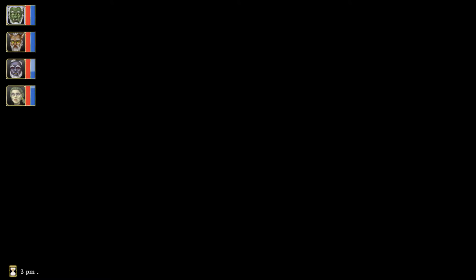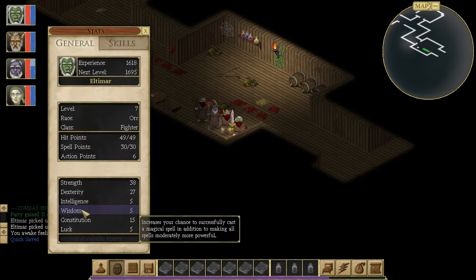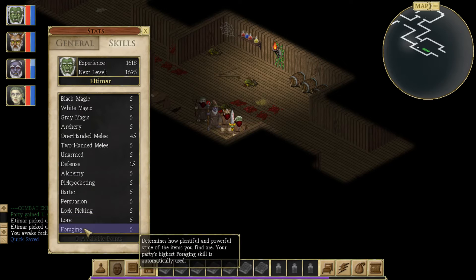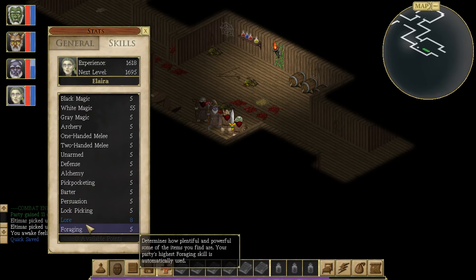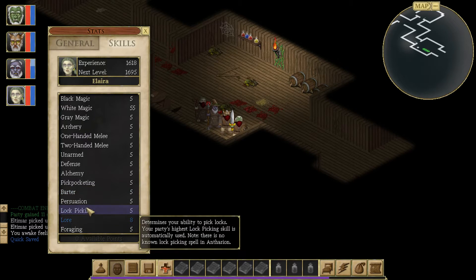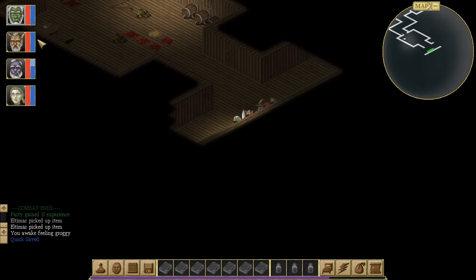Let's rest up and get some mana back. I wish there was a way to get mana back faster — maybe there's a skill? I'm just going to look at the skills in this game. I probably should have taken some foraging. Maybe next level we'll start to diversify our group a little bit more. Our black magic is pretty good. We should get some barter skill and lore skill — let's get some lore going next level. And we're going to get some foraging skill on our main character. He's going to be our forager.